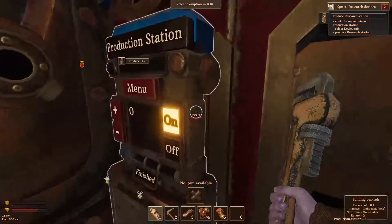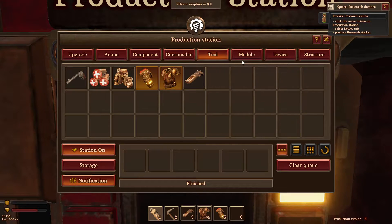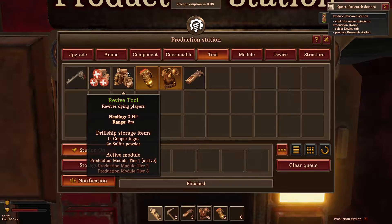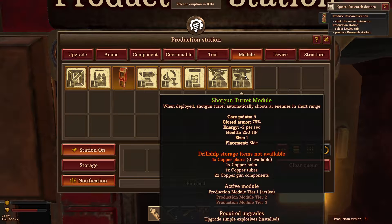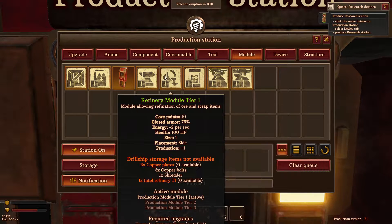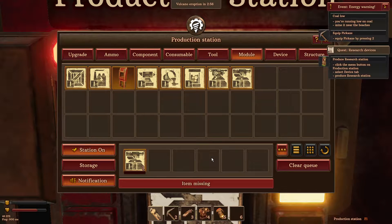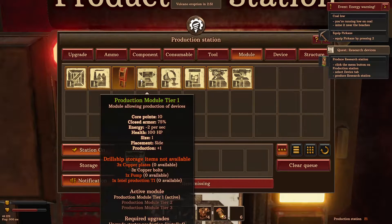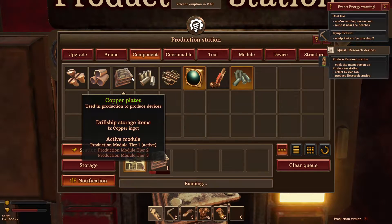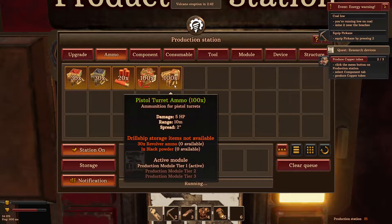So let's see, we need to build some things. We are above ground, so we need to make sure we don't... I think we want a shotgun turret. It's going to tell us things are missing — we need copper plates. That's not too bad. That should get it rolling. We probably need to make some more ammo for it.